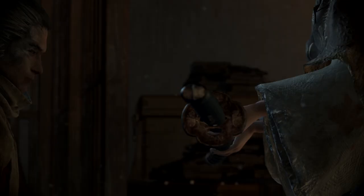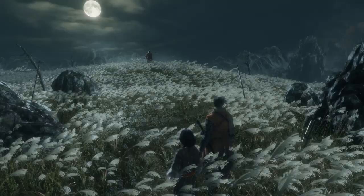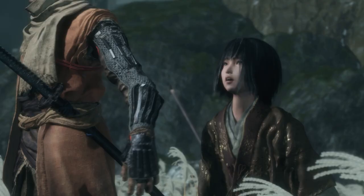You will pledge your life in my service. As you command. The boy is the descendant of a mysterious bloodline, making him the target of the Ashina clan. Leave this to me — so the noble shinobi stands in our way.